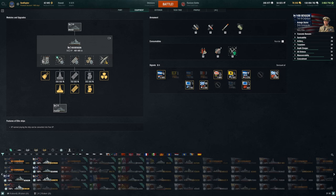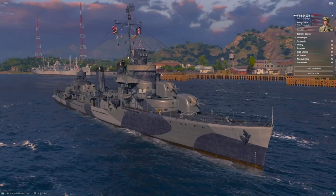Consumables: you get Damage Control Party, that beefy American smoke, and then a choice between Defensive Fire and Engine Boost. I like to take the AA flag and the flag that reduces Defensive Fire cooldown, so my Defensive Fire cooldown is under 56 seconds — active for 48 seconds, down for 55. Plus the standard fire chance flags for main shells, flood chance flags for torpedoes, consumable reload flags, and the speed flag. If you've got the econ flags to spend, that is definitely the way to go.